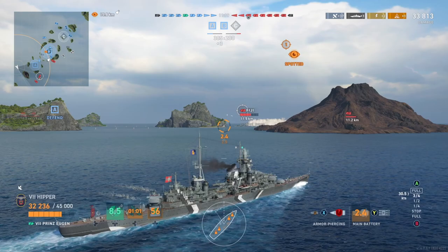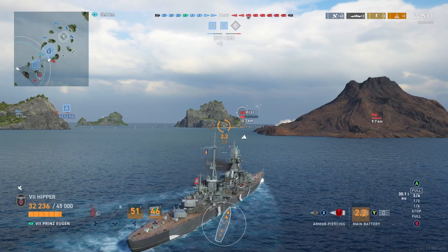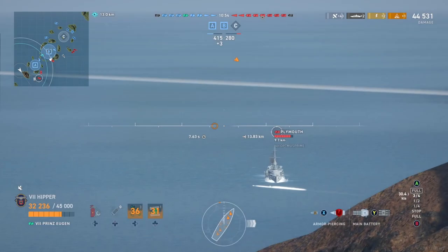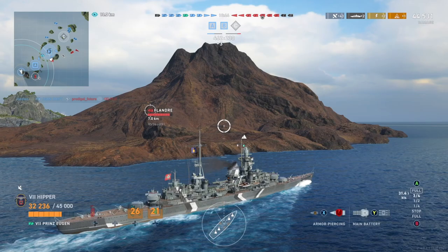If I didn't have the destroyer with me it would be a totally different thing - I would be inside the cap now. But I have a great destroyer player, so no need. He's spotting for me and still sitting in the cap, so make use of all the help you get from teammates. You only have to do Hail Marys in these cruisers when everything else fails - if you spawn with two battleships reversing, or who knows, anything goes in this game.